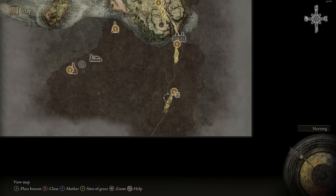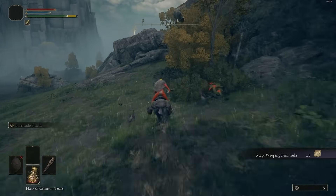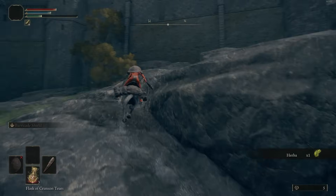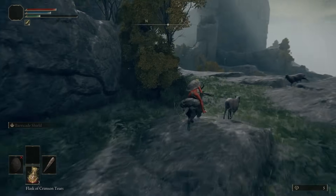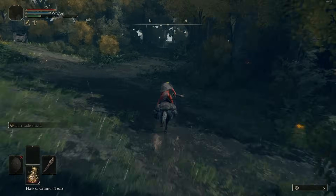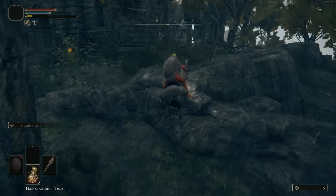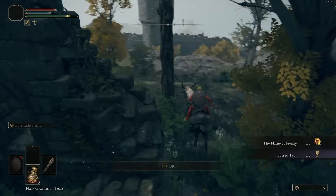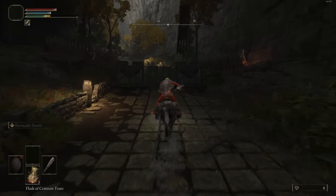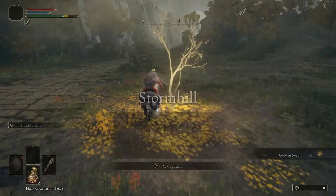Go to that Merchant and purchase the Smithing Stone 2. You can get some more runes just by killing random enemies and picking up the Cracked Pot he sells — the Cracked Pot will come in handy. We're only going to get like four or five in the playthrough, which is more than enough. Pick up that Golden Seed, take our right, and go all the way up to pick up another Sacred Tear. Then teleport all the way back to the Gatefront. Head straight up from the Gatefront, pick up the Golden Seed, and take right to get some more Smithing Stones.